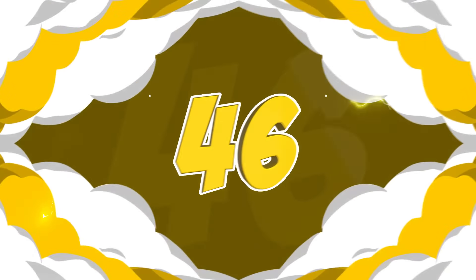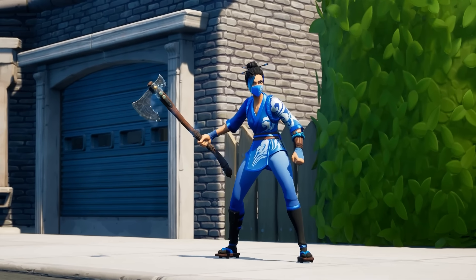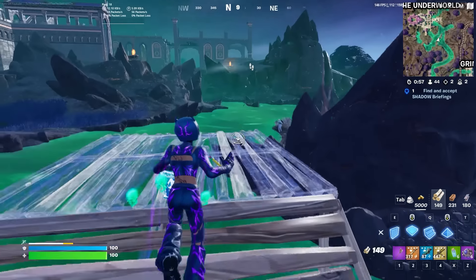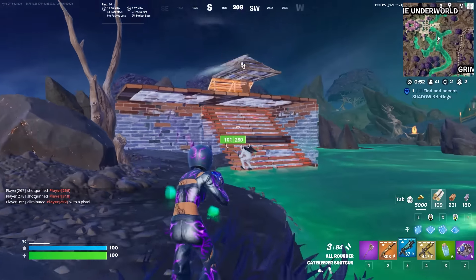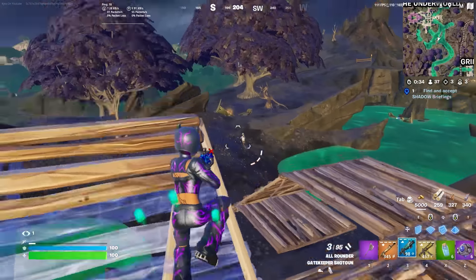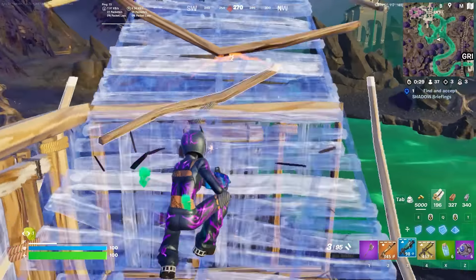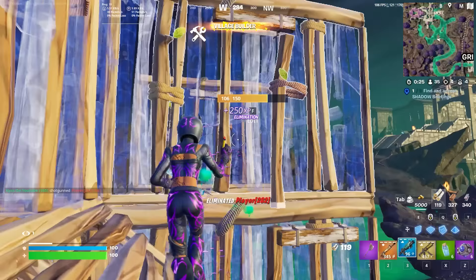It doesn't necessarily look like a tryhard pickaxe, but the Ebonheart Battleaxe definitely does. This reminds a lot of people of the Leviathan Axe, which is obviously the most tryhard pickaxe we have ever seen in Fortnite. Since that is really only featured in the store once, if you did miss out on buying it, then the Ebonheart Battleaxe is a perfect replacement. It also came to the game with a Witcher collab, which I think is really cool. I've been a big fan of this pretty much since it was introduced and still use it a bunch today.